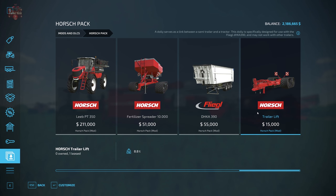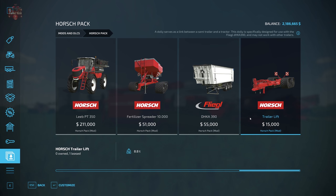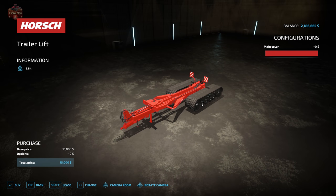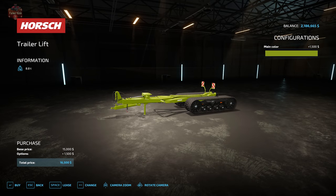Now this is something I don't really recall being part of the horse pack — I don't really recall the Flegel trailer being part of the pack either. But it's interesting. The help text reads: 'A dolly serves as a link between a semi-trailer and a tractor. This dolly is specifically designed for use with the Flegel DHKA 390 and may not work with other trailers.' I believe the use case is to take this trailer into the field — since it has tracks, we'll have a lower compaction and rutting rate on the soil. We can also change the frame color on this.